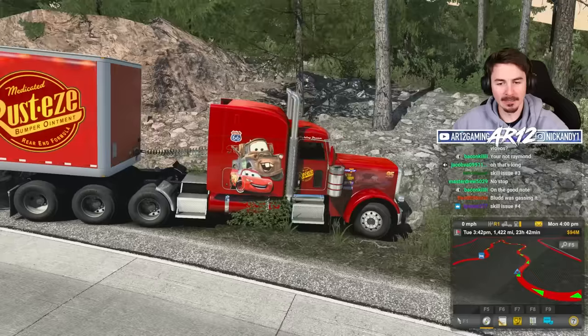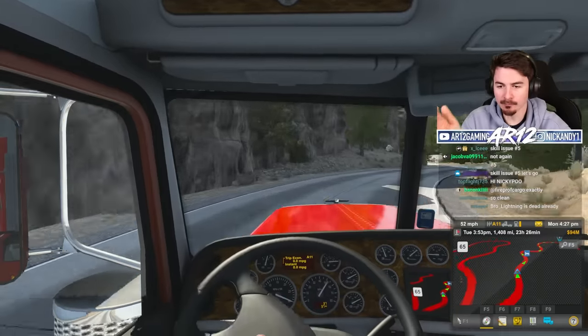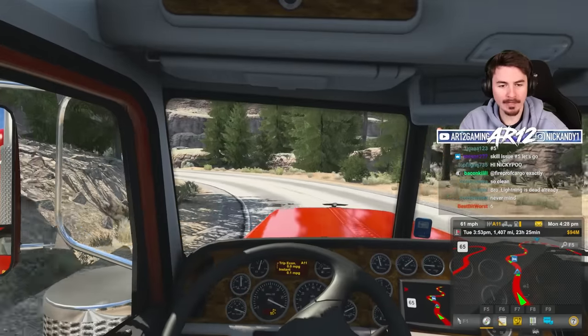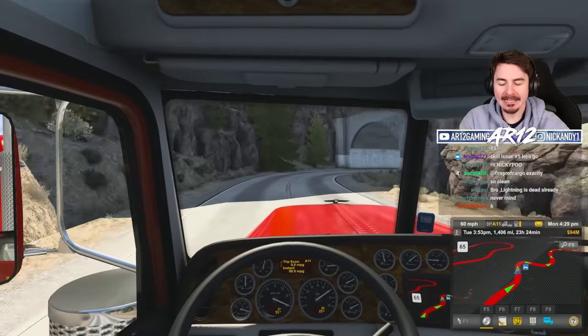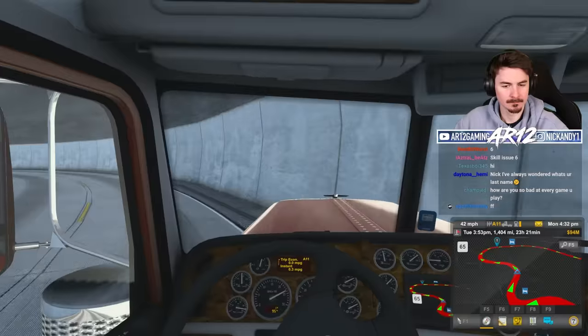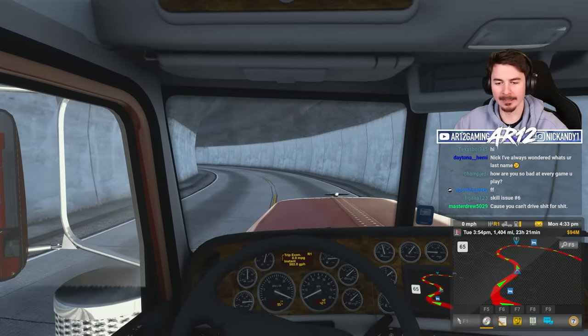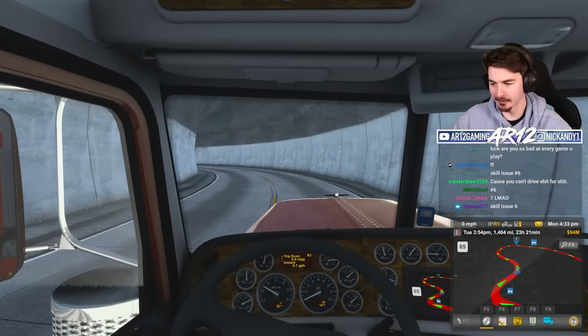Lightning McQueen has crashed, and he's now dead. How do I have more skill issues while driving Lightning McQueen around than I did when I drove 21 trailers around? I'm starting to think the 50,000 horsepower is having a dramatic effect on the car.